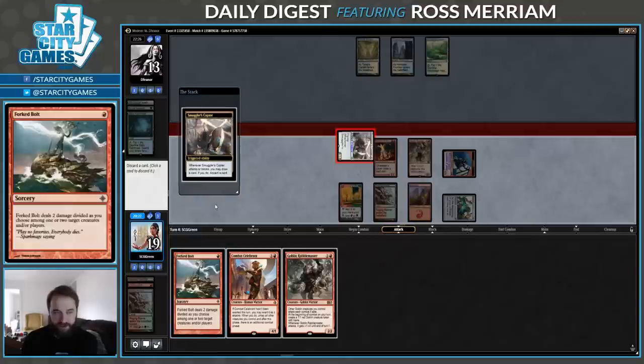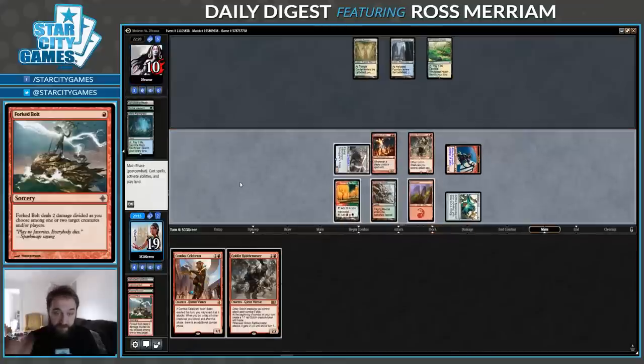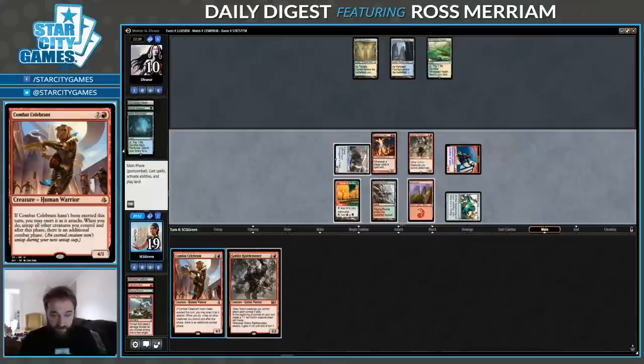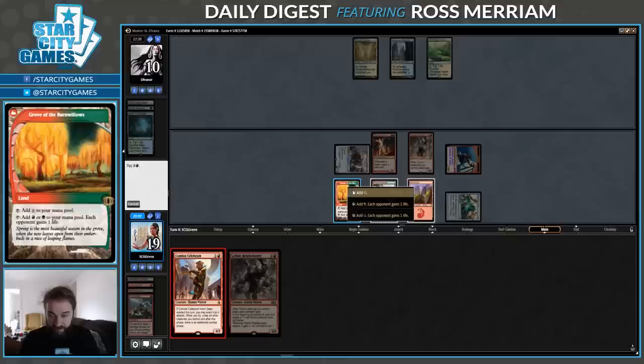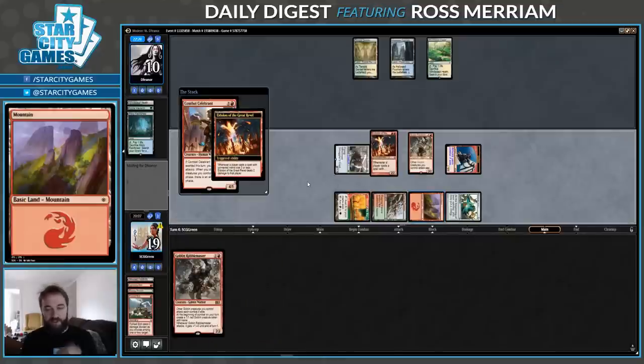I kind of want to just discard the Forked Bolt. I'm sure they have targets for it, but they haven't put one into play. I bet they're going to play a Company next turn. But all these creatures are great. Let's get this Combat Celebrant onto the battlefield. I take 2, but that's fine.